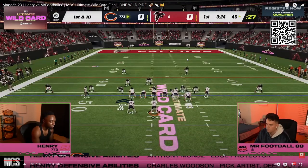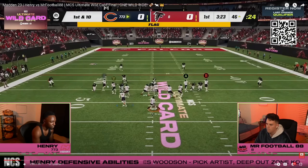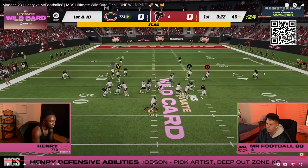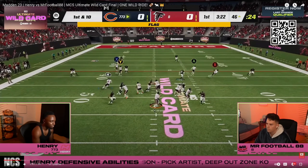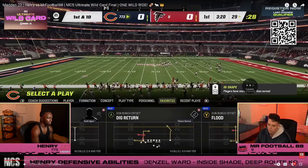Football goes to timeout, and Henry goes to essentially the same play — it's almost scripted. Football goes offside, so it's a free play. The drift logic in Madden 23 is super interesting out of zone. Football has flat zones on the outside, and because of how drift logic works, the flat zones will suck to this out route, creating a soft spot to throw at the high point. He catches the ball and gets upfield for about 16 yards.